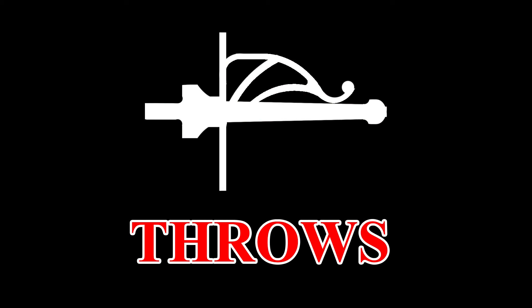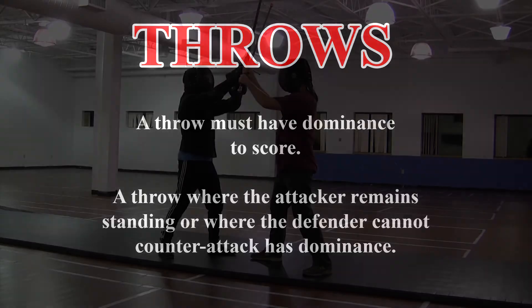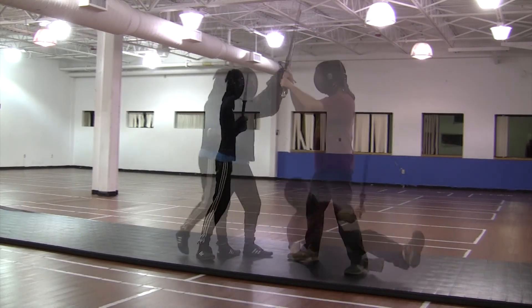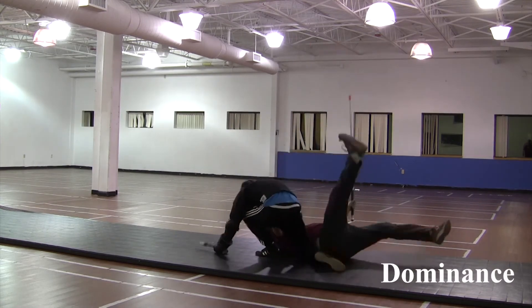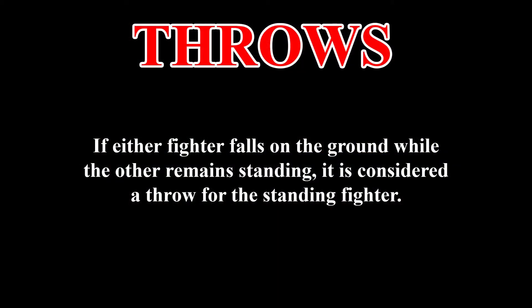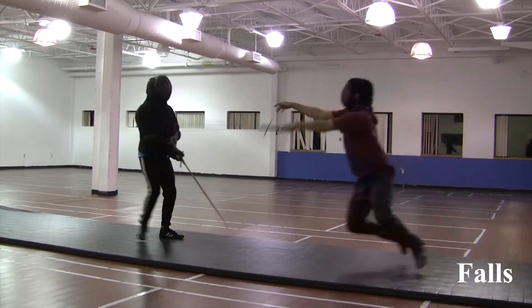Throws. A throw must have dominance to score. A throw where the attacker remains standing or the defender cannot counterattack has dominance. These are both dominant throws. Lastly, if either fighter falls to the ground while the other remains standing, it is considered a throw for the standing fighter. In this case, it would be a throw for the fighter on the left.